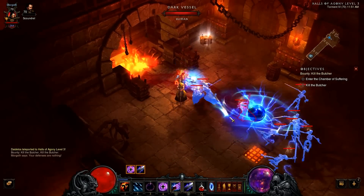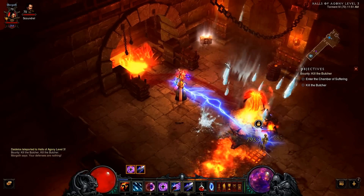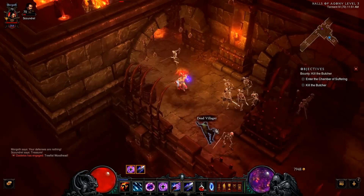When playing, use Black Hole to pull everyone in, Blizzard for amazing area damage, Mammoth Hydra for complementary damage, and Electrocute in the meantime. I find this way of playing really fun — damage is okay and crowd control is amazing.